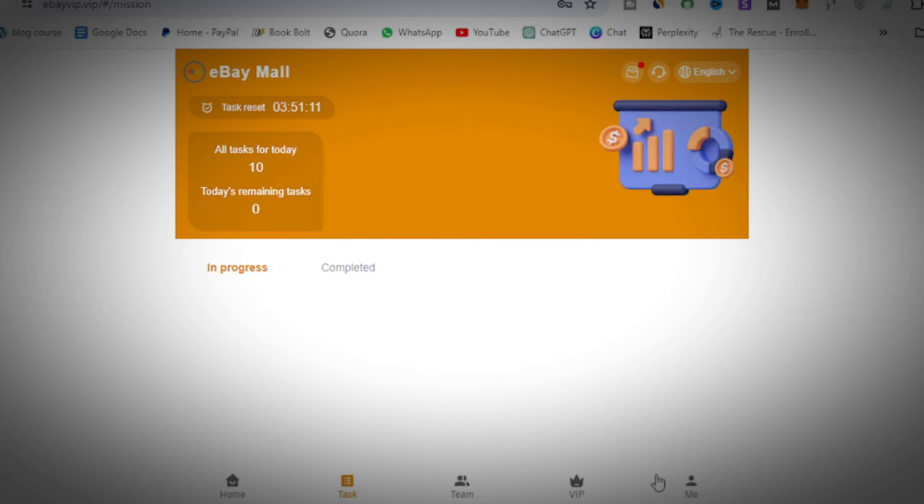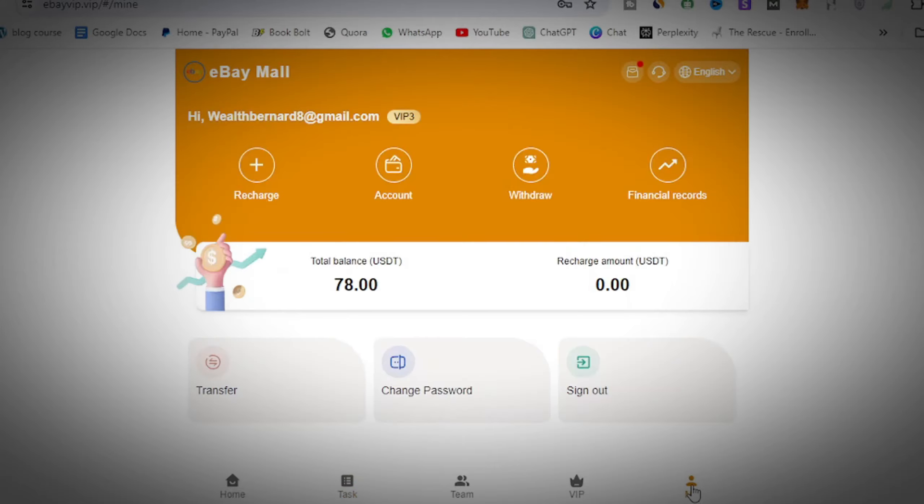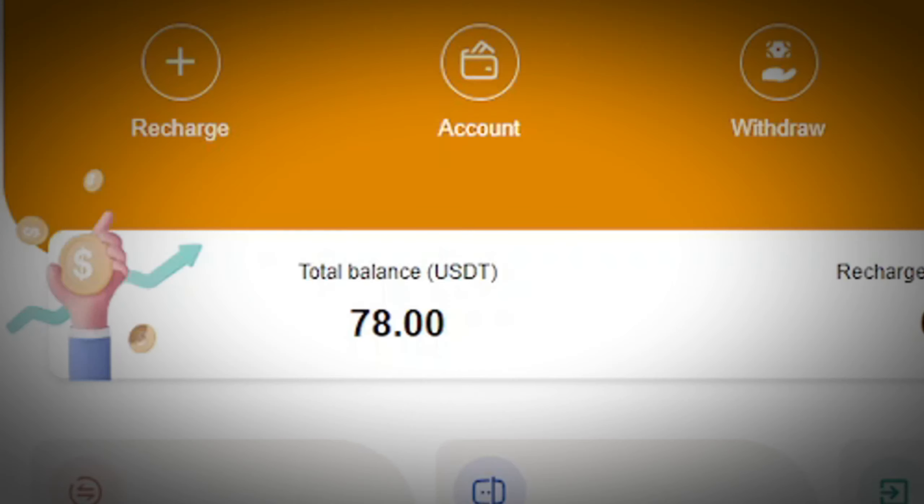All you have to do then is go to your dashboard. When you come to the dashboard, you will see that you're going to have 78 USD shown, and the total balance you're going to be withdrawing from your dashboard is going to be 28 USD.